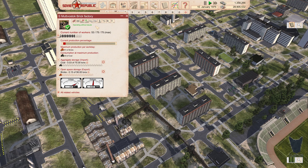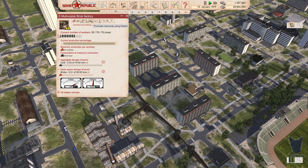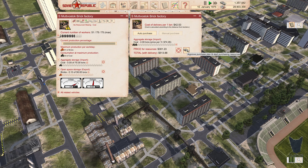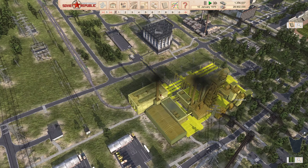Missing coal at the brick factory. We're going to do an auto purchase since we're having an issue there — just put the bare minimum in so we can keep brick production up and running all the time.